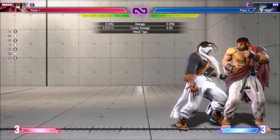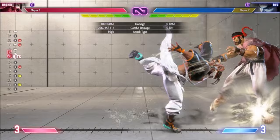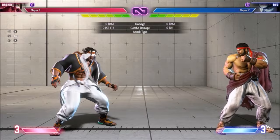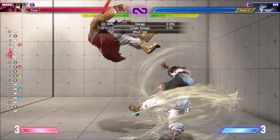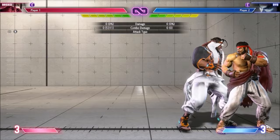There are a lot of subtle changes to Rashid's routes in the corner. Your TC can go to a charged Tornado, and from there you can get various enders. After run punch, you're left close enough to link a normal. After any Medium Mixer, you can juggle EX Mixer. After EX Eagle Spike, you stay on the same side, giving you some point blank routes.